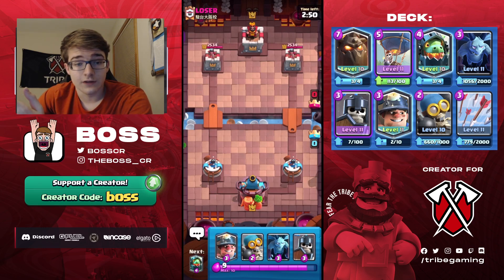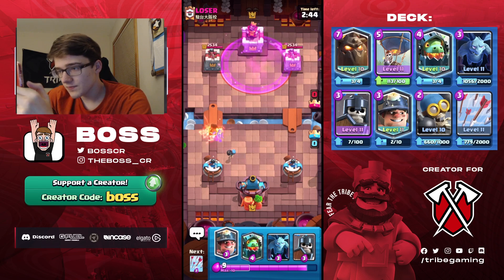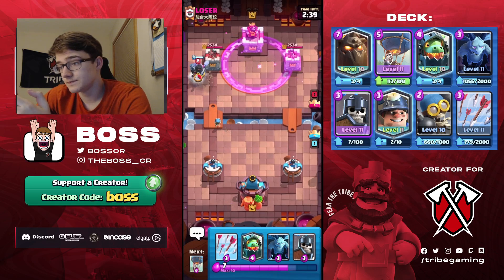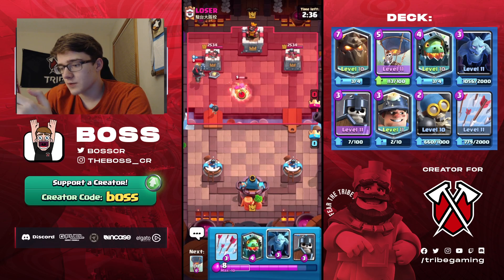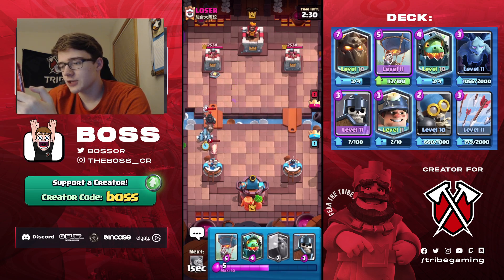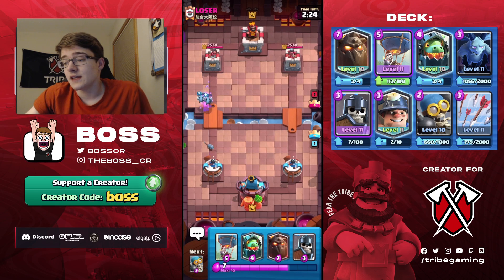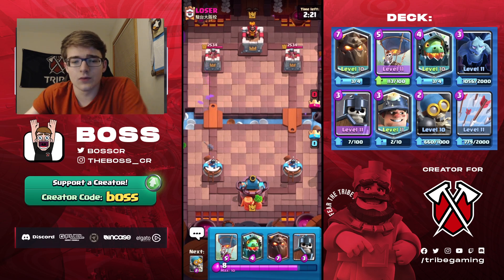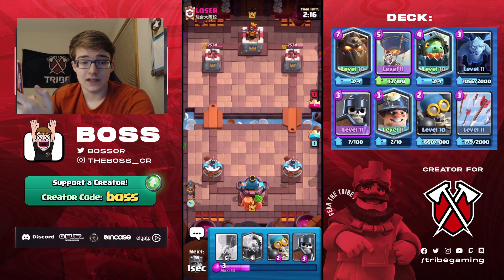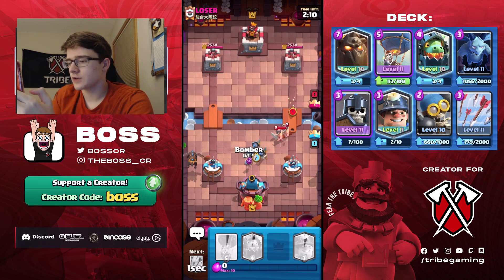We don't have lava hound in our starting hand, which is unfortunate — with this deck if I have lava hound in hand I usually like to start with it. It's a good opening play if you have guards or inferno dragon to cycle safely. We have dark prince and heal spirit, so I'm guessing the opponent is using sparky. That's not too bad of a matchup, especially if they have minions. If they're using it with mega minion, our arrows won't get as much value, but they don't have many reliable counters to our lava pushes. Mega minion is their only good air counter.